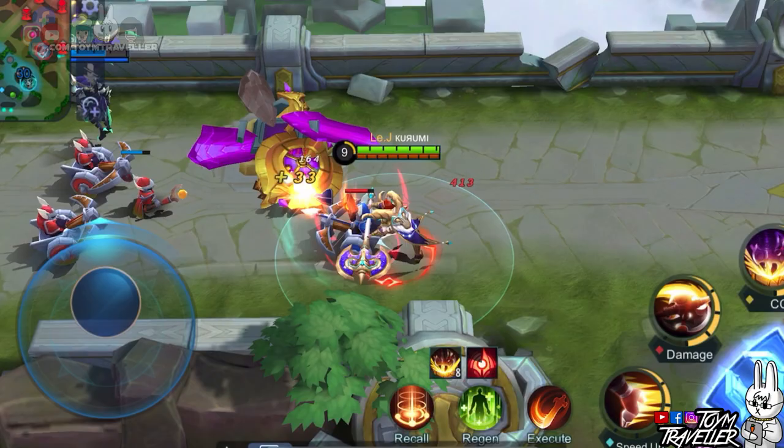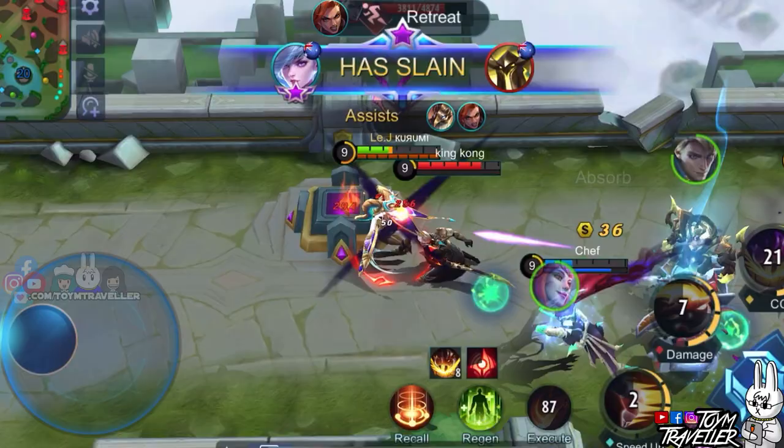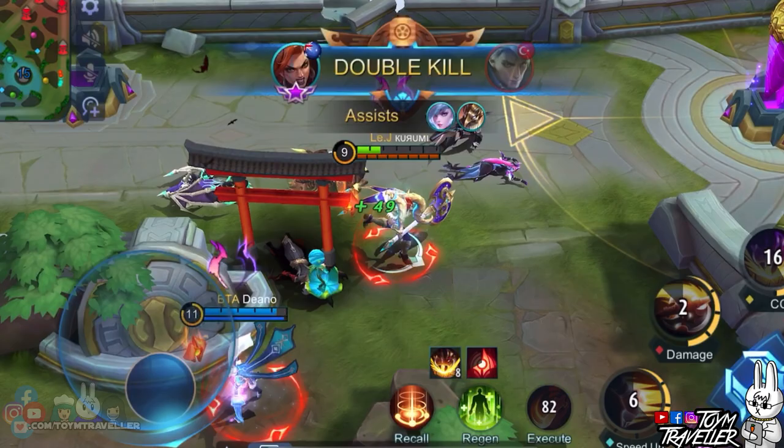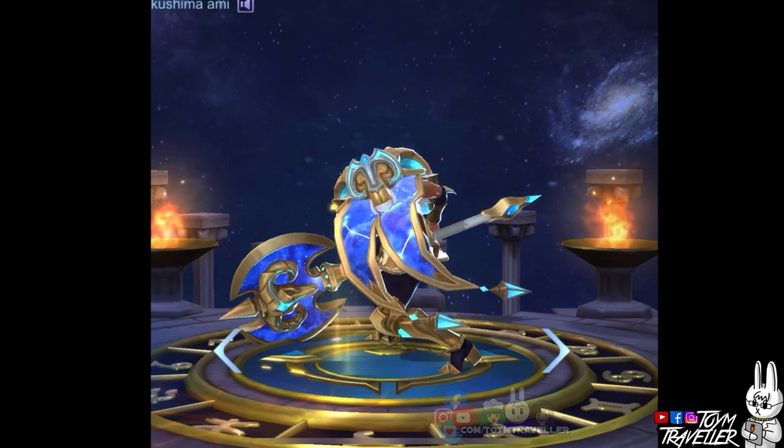Hilda has a good set of regeneration effects, dash, area of effect, and burst skills. Our Power of Megalith, Hilda, is a fighter tank hero. I consider Hilda as a sustaining fighter since she gains a shield and HP regeneration when inside a bush. Not only that, her ultimate skill can instantly burst squishy targets. Let me share some tips and tricks on how to use Hilda based on my experience. We will also teach you some combos and techniques on the latter part of this boot camp.